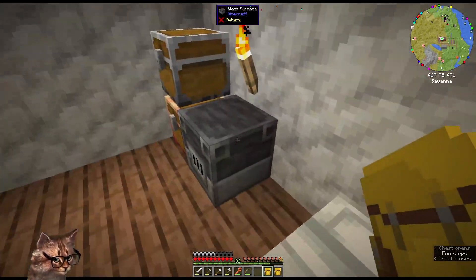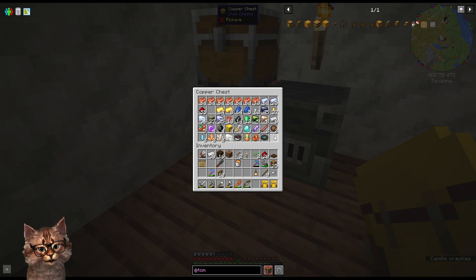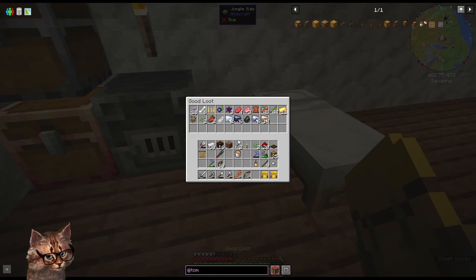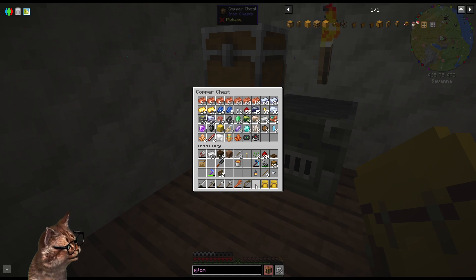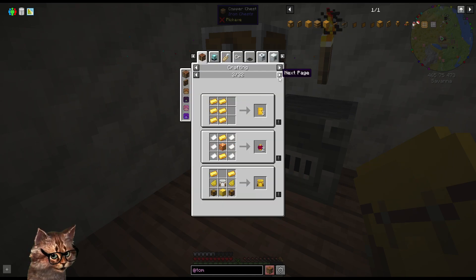I thought I had some glowstone in here. Do we not have any glowstone? Is it in my inventory somewhere? Wait — can we make computers? Is it Computer Craft in here?